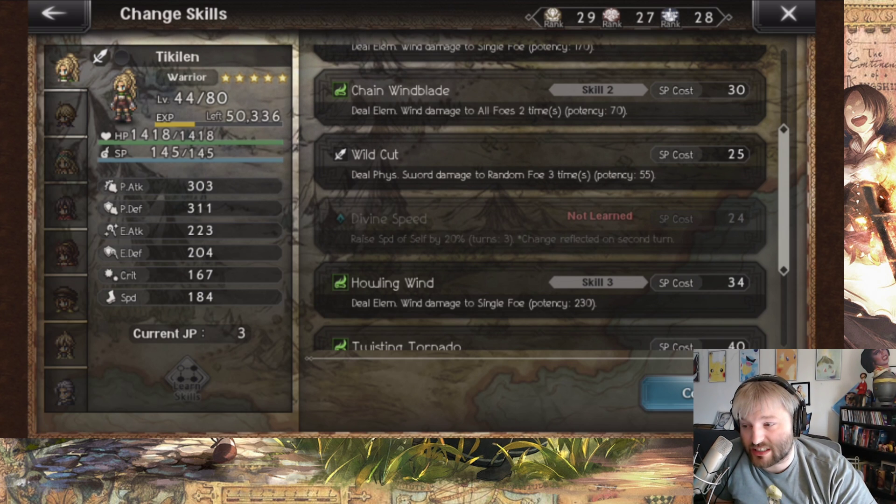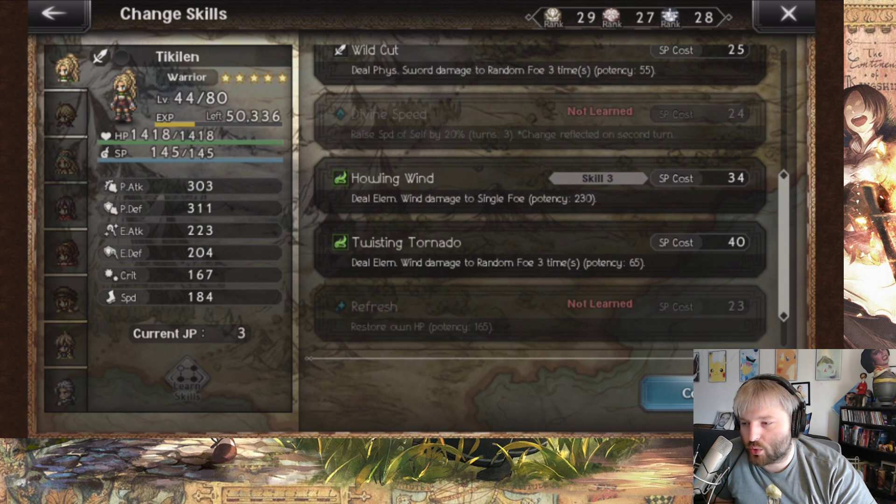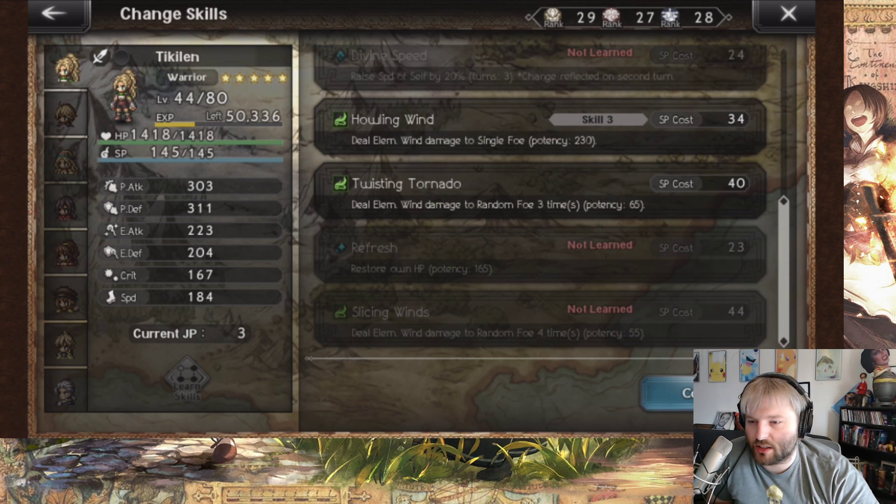Slicing Winds: deal elemental wind damage to a single foe, potency 230 — that's 60 potency higher than Squall, very strong. 230 is no joke. Twisting Tornado: elemental wind damage to a random foe three times — equivalent to Lynette's fire damage three times ability, or Primrose's dark version. Now we have a wind version of it — pretty good. And just two abilities later: deal elemental wind damage to a random foe four times, so this is literally Scarecrow's ability.